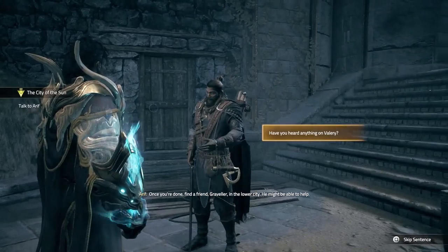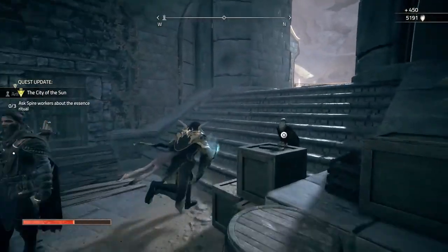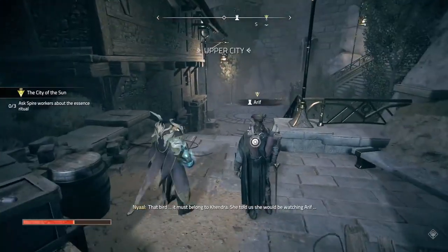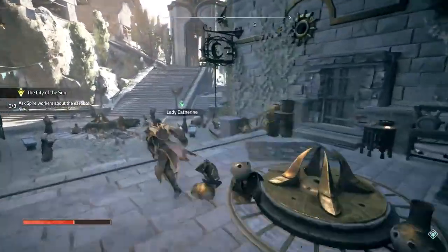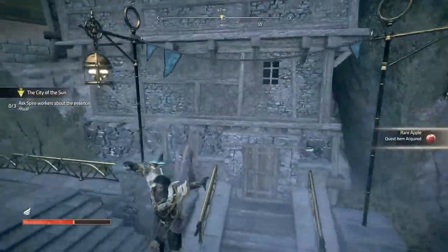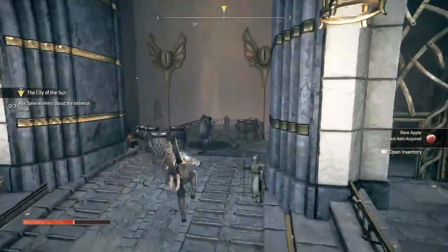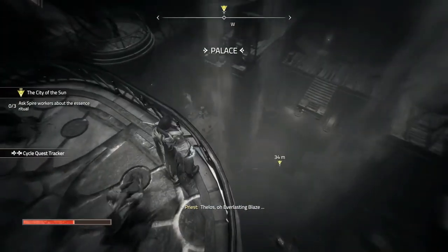What do you have in mind? We have to know more about how the ritual will be performed. Learn what you can at the spire — you can get in from the main plaza. Have you heard anything on Valerie? I have not seen her, but there was a rumor she visited the upper city recently. There is hope. Once you're done, find a friend — Graveler — in the lower city; he might be able to help. Alright, ask spire workers about the essence ritual. She's down here, right? Wait, let's get this — that bird must belong to Kendra. She told us she would be watching Arif. Anyone will be punished who interrupts the essence blessing.